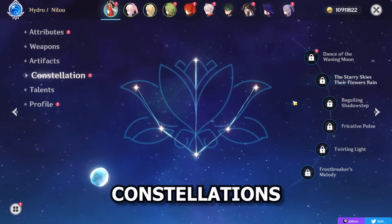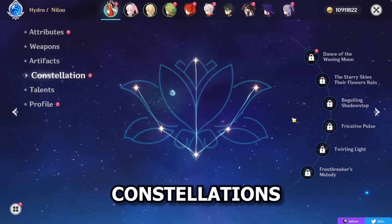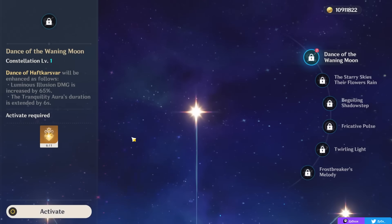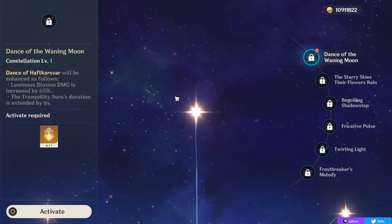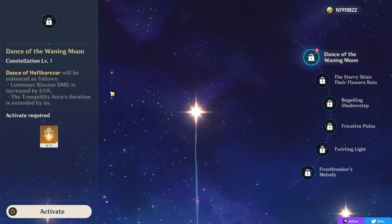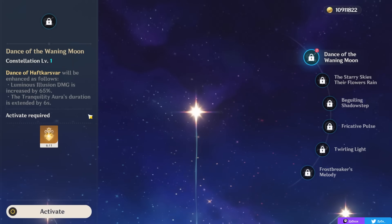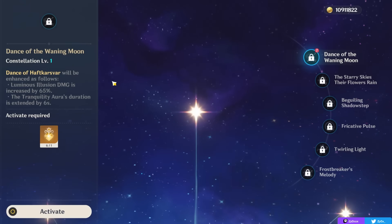Next up, let's talk about Nilou's constellations. I plan on keeping her at C0 because I mainly want to use her base kit for Blooms — I do have access to all six because this is the media server, but obviously this isn't my account. Your first constellation increases the duration of your elemental skill by six seconds and significantly increases the damage of your third hit inside the skill when using the normal attack variation, so C1 does help enable a more on-field Nilou playstyle.